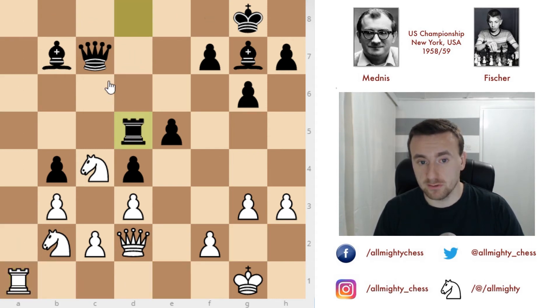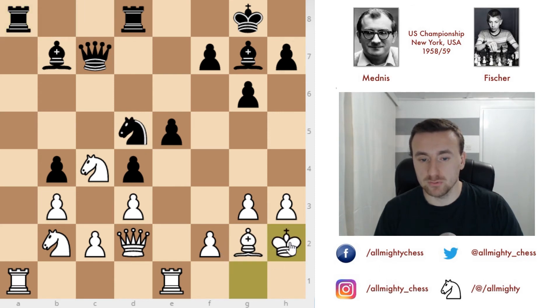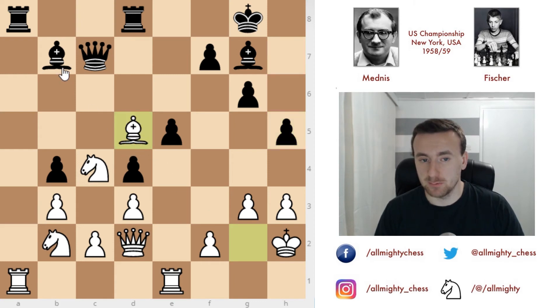But you don't want to do it right away, because after bishop captures you have rook captures on a1, rook captures, and rook captures on d5. The threat is queen to c6 and the queen will be very deadly on this diagonal. So Mednis first plays king to h2 to move the king out of the way so that rook to g1 is possible at any point. Fischer plays h5, and now Mednis goes for this idea — bishop captures, bishop captures, and queen captures on b4.